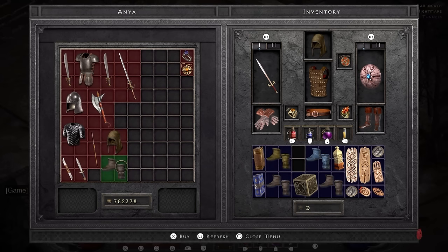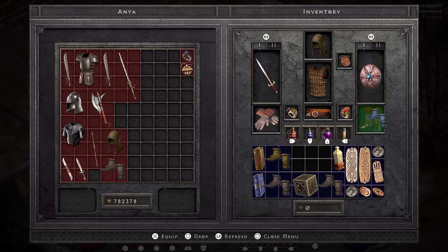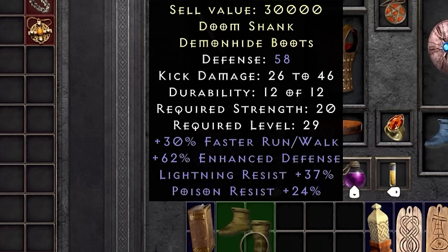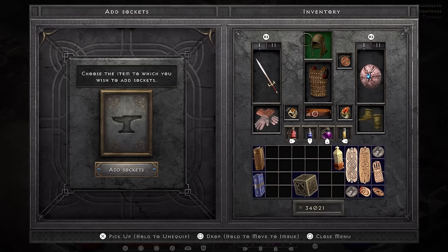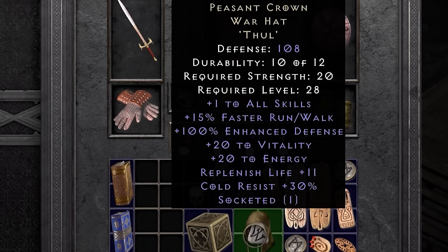After all the Countess runs I have a ton of gold so I decide to gamble for boots, which proves worthwhile as I gamble two amazing pairs of shoes — one gives fire resist and the other gives poison and lightning resist, so I can switch them up depending on where I am. The final thing I do before heading into hell is socketing my Peasant Crown with a Tal rune to round out the resists. And with that, it is time. Hell time.